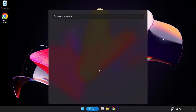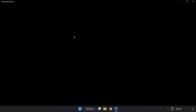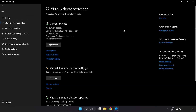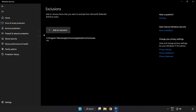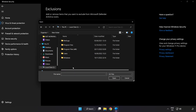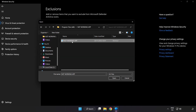Click the search bar and type security. Open windows security. Click virus and threat protection, scroll down, and click manage settings. Scroll down and click add or remove exclusions. Add an exclusion, try file and folder, find your not working application, then select it and click open.